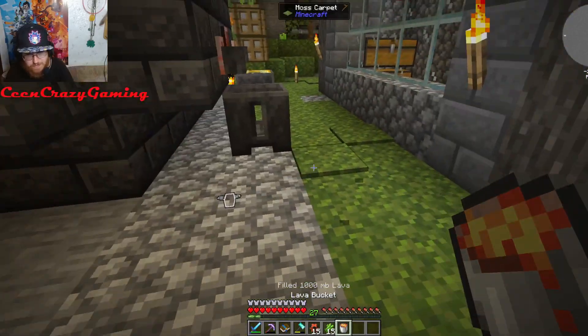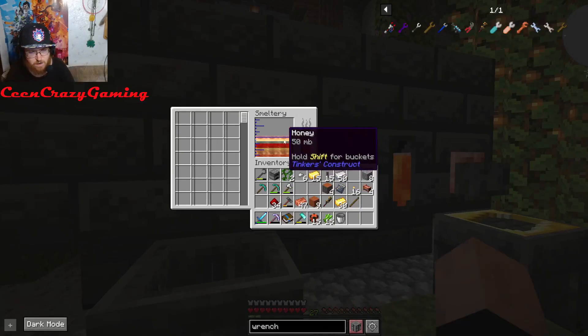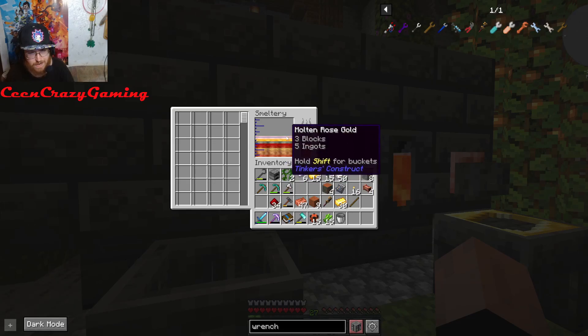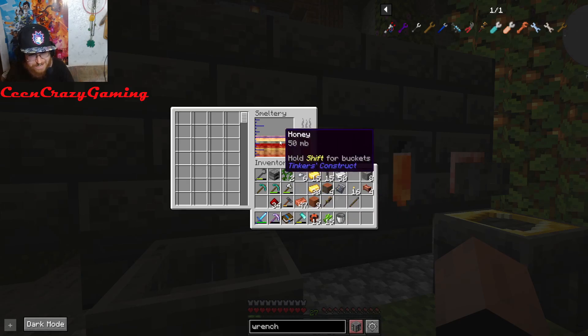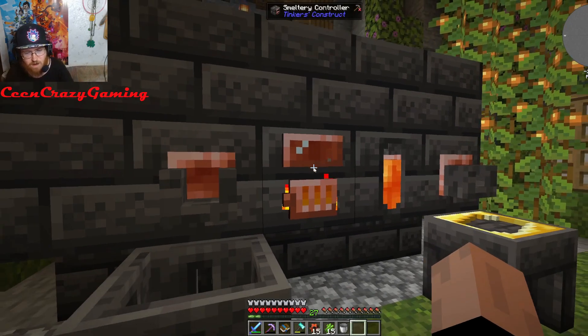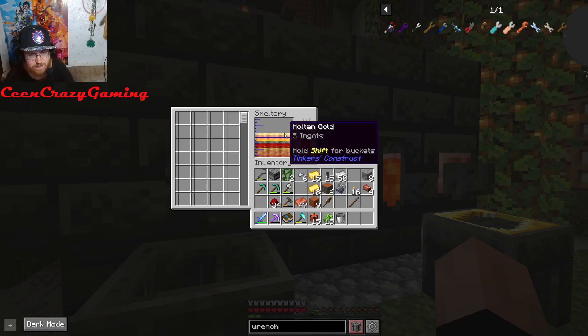We'll use up the fire plow but we can make more, no problem. So we put all the gold in — wait, did it just turn into rose gold? That's not what I needed. What the hell is going on with my smeltery?